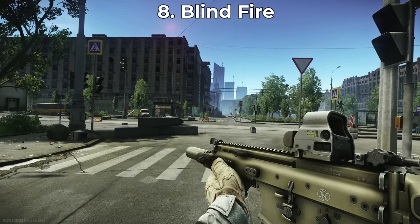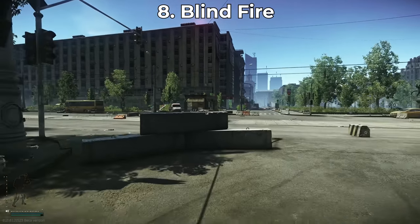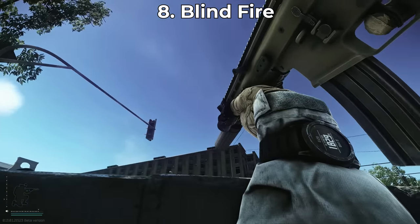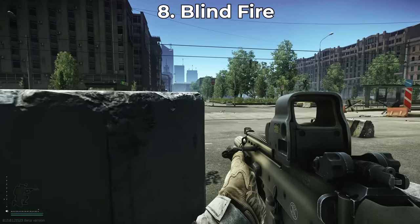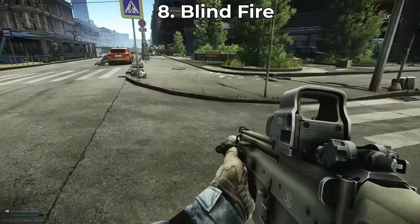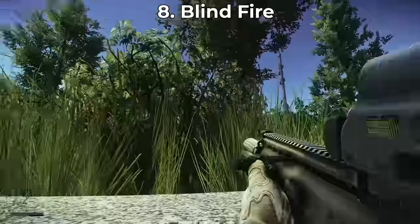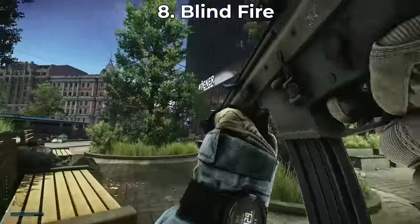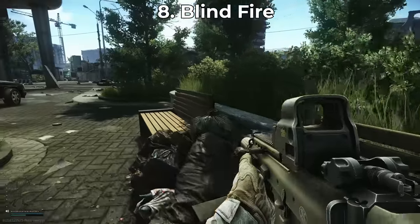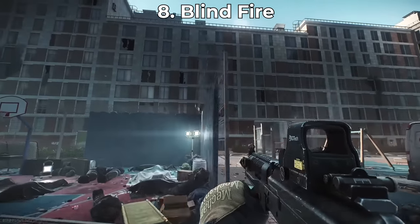Number eight is blind fire. While in a raid, if you hold Alt+W, your character will put the gun over their head for an overhead blind fire. If you hold Alt+S, it will blind fire around a corner to your right. These are cool features, not something to rely on too heavily, but especially in a squad you'd be surprised how many PvP engagements stall out if you shoot back — the person shooting at you will often break off to find cover when they start taking return fire. It can buy your squad time to reposition.